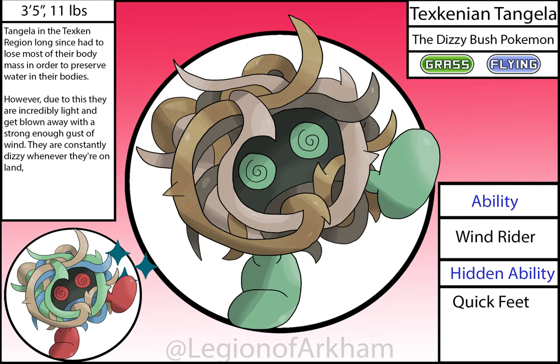Dexcanion Tangela, the Dizzy Bush Pokémon — one of my favorite regional variants of the reboot. I based these guys off of tumbleweeds. Shout out to Brambleghast — it now has a buddy to roll around with. I mainly darkened portions of the body to help it stand out more and feel less cluttered visually. This thing is always dizzy from being blown around the region, hence the constantly swirly eyes. The texture on this thing really helps it feel a lot more organic.